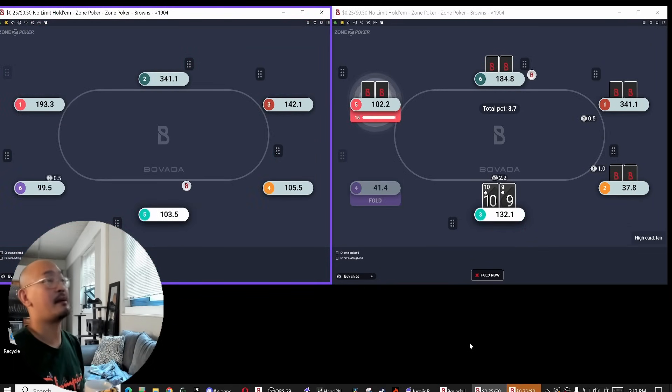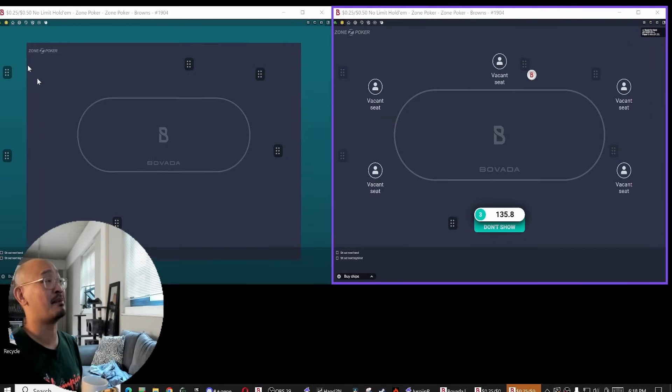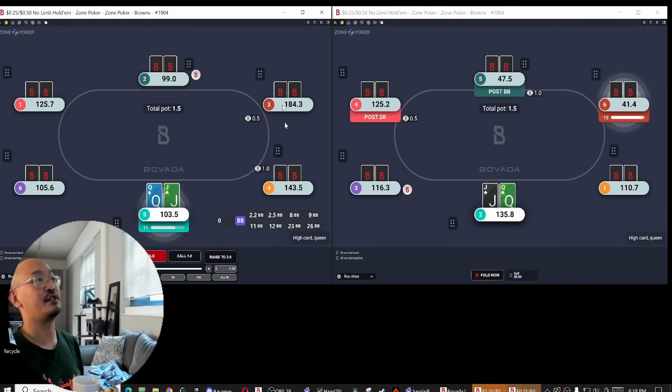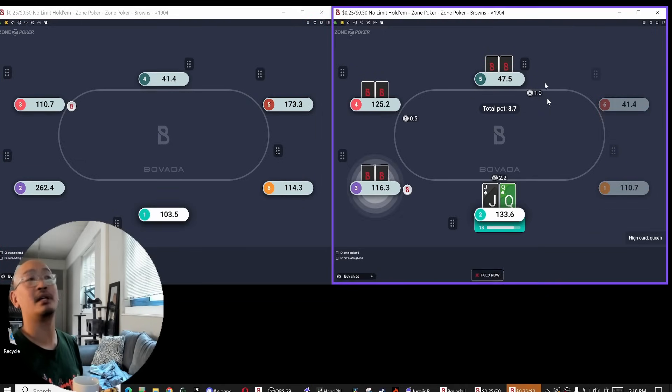I mostly want to play 3-bet pots with my opponents because I'm just going to be more studied than them and better than them. Ace-3 probably should have been an open against this, because I'm really trying to just push my preflop advantage. If one of the blinds was not full-stacked, I'd open that here. Definitely have to open this against this big blind.